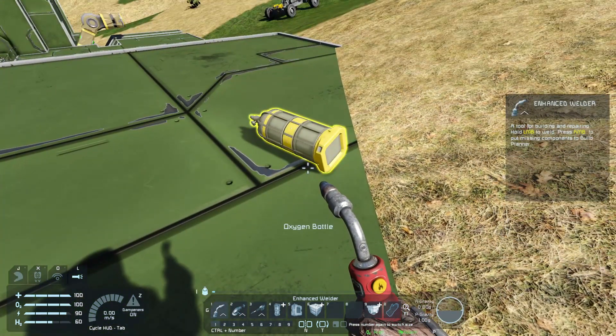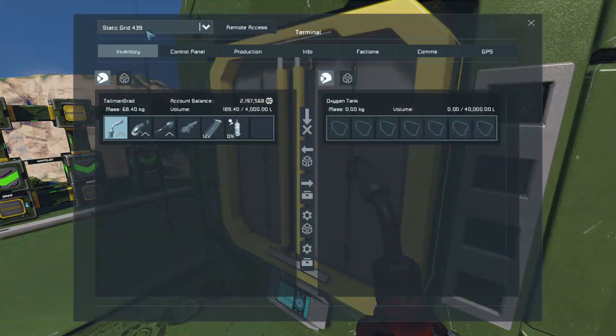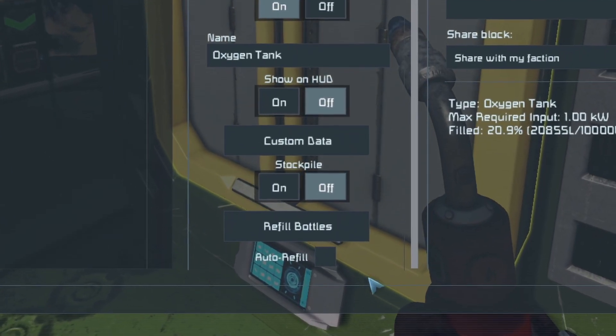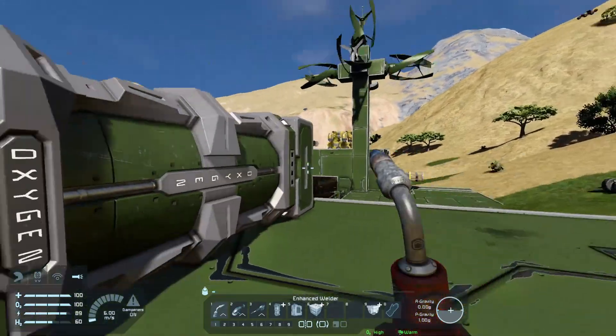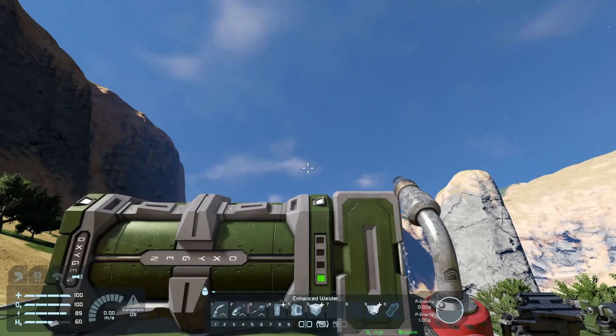So here we've got an empty oxygen bottle — zero oxygen in it. If I go to the oxygen tank and drop it in there, it's not doing anything. That must be because we haven't told our oxygen tank that it needs to refill bottles. Now if we go back to the inventory, we'll see it's filled it already. So in no time at all, we could have a stack of oxygen bottles filled in this container for pretty much free.